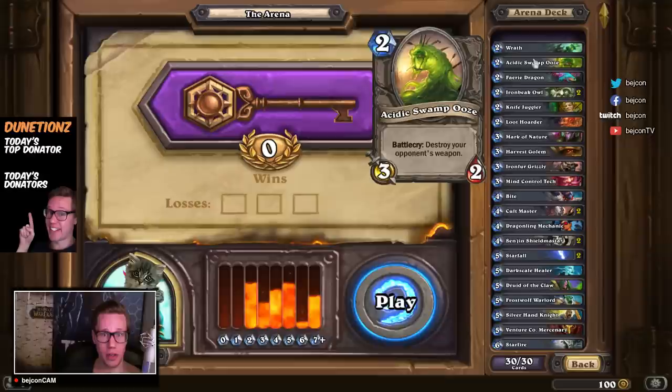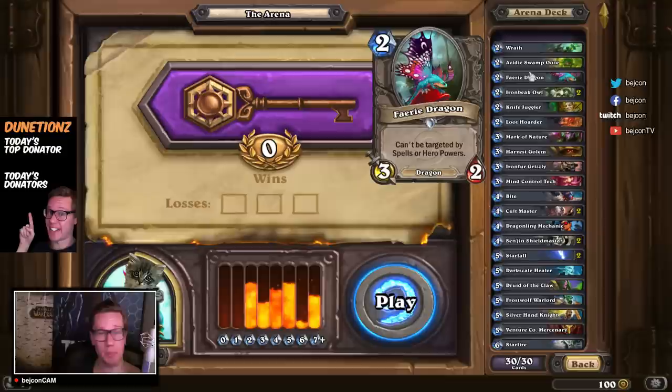Fire Dragon — one of the best two-drops in this game, because you can't delete it with a spell or hero power. It can't be targeted with a spell or hero power, obviously, as it says itself.